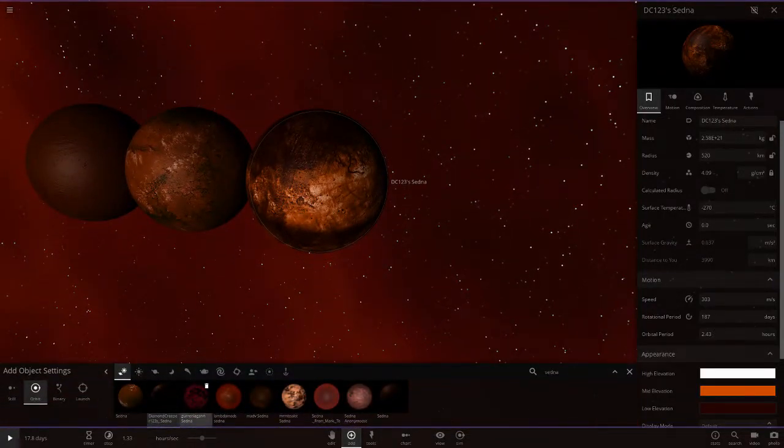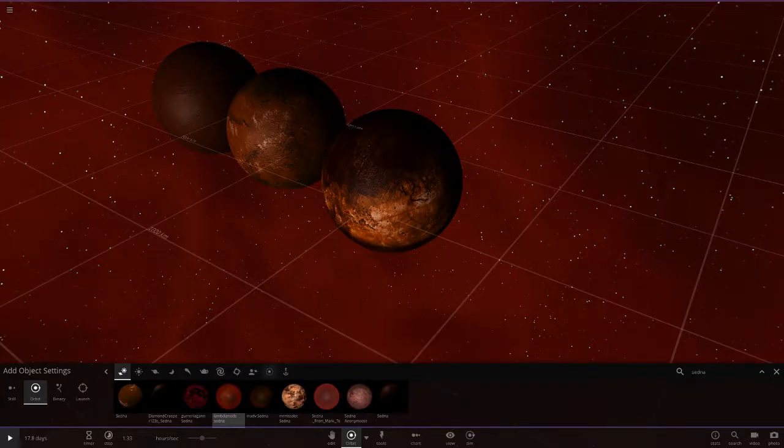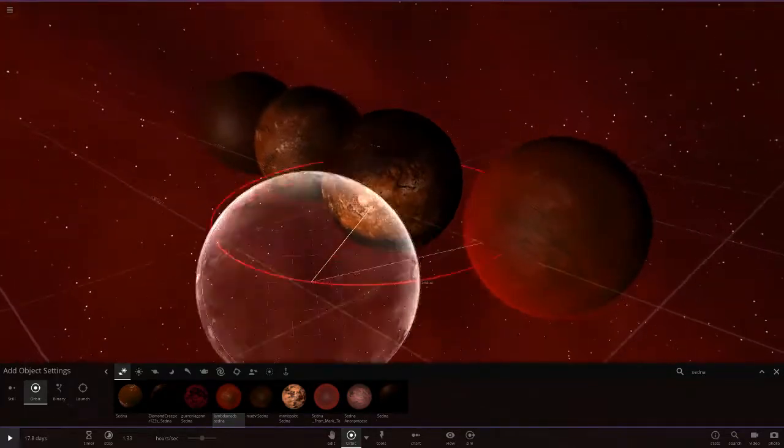Next up we've got Gurren Lagann's one — I'm really sorry if I'm saying your name wrong. My game has decided it wants to freeze. I'm clicking it and it's freezing my game. I think this object is broken — I've never ever had an object which freezes my game. That is very very strange. I may have to take a pass on that one. That's Gurren Lagann's one — I'll try downloading it again while filming, but I think it's just broken.